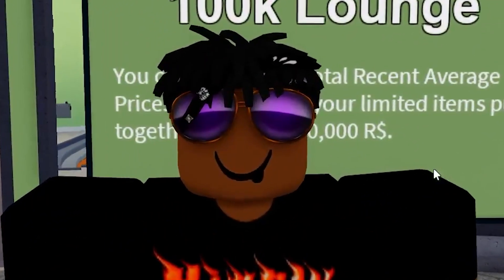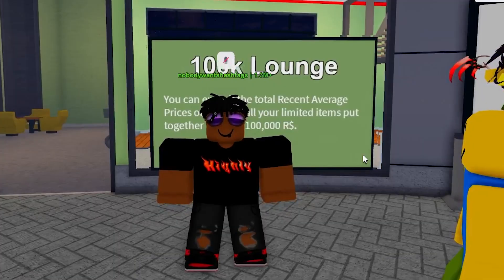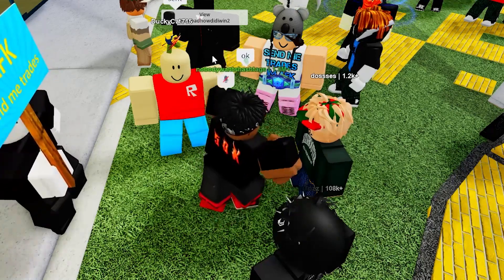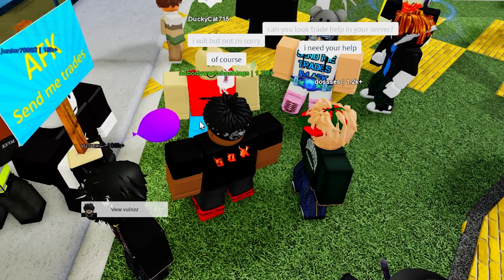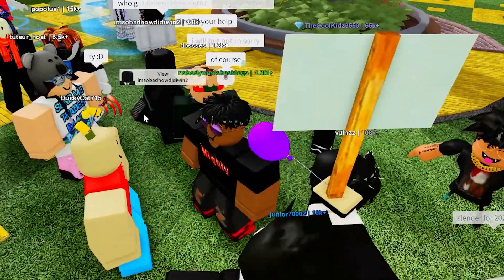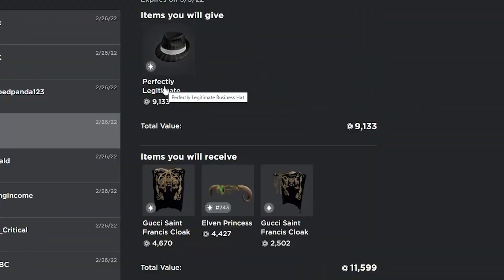I don't even know if I'm still going for Rex at this point. The way the market is right now it wouldn't really be a good idea, so I might try to downgrade some of my items. This guy from Trade Hangout sent me a trade — he sent me an egg for his Noob Attack. Even though I'm losing, I'm just going to accept it and help him out, hopefully that gets him on his way to making more trades.